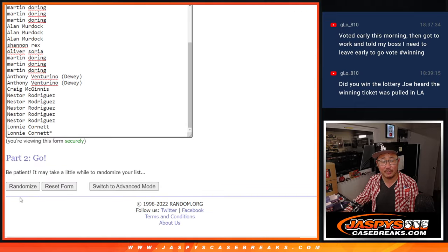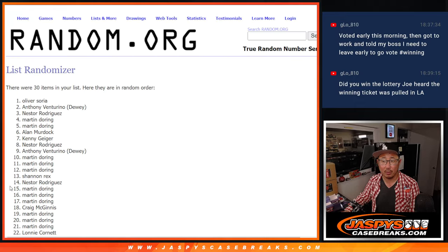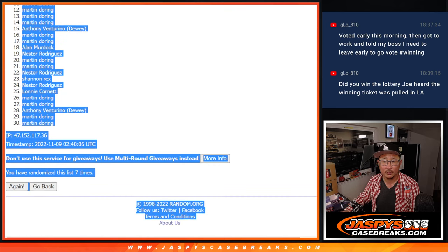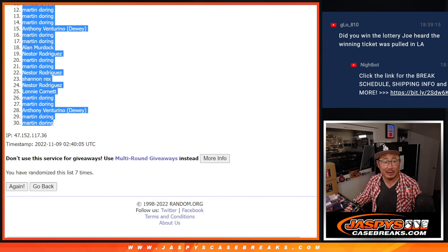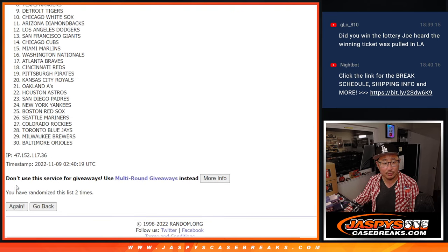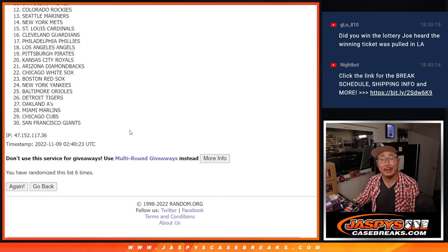Five and a two, seven times. One, two, three, four, five, six, and seven. Five and a two, seven times for the teams. One, two, three, four, five, six, and seven.